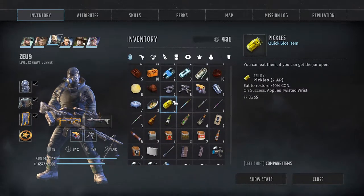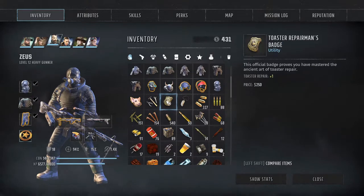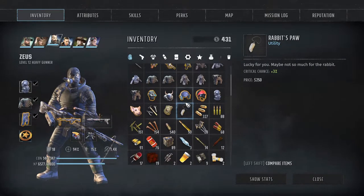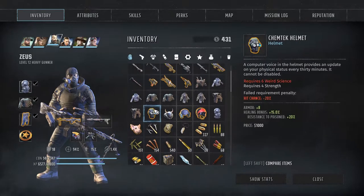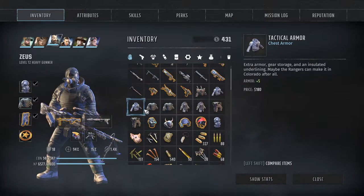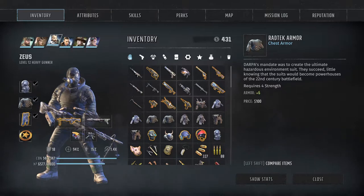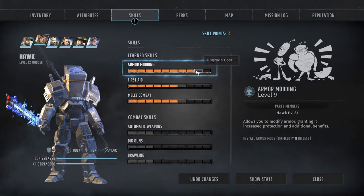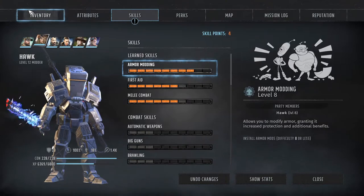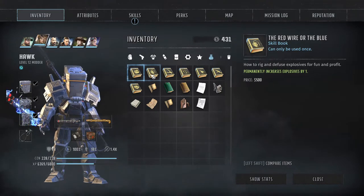Toaster repair plus 1. Critical chance plus 3. Weapon modding and armor modding plus 1. No. Dang it. So we have this weapon and armor modding thing, so that takes us to 9. And then... permanently increases explosives by 1, so that would take us up to 7.